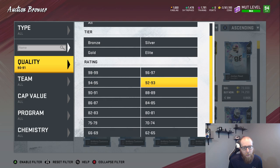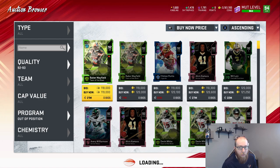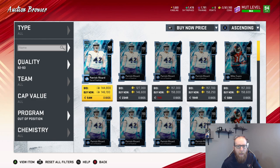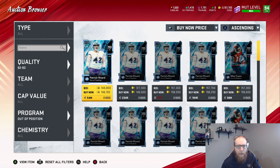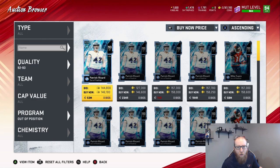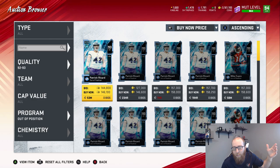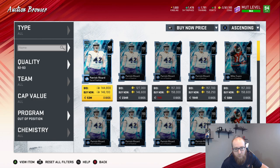91s are really good. Beyond that, 92s and 93s — if I look at out-of-position players like Patrick Ricard and Mike Evans, you can sometimes get these for under 140,000. At 140,000 that's about 26 per kindling, still not as good as Taysom Hill or Josh Allen. You'd probably want to look closer to 130,000. They do give 5,350 kindling for 93s, so you don't have to buy as many. But they're not as good a value, and you're risking more coins per card.